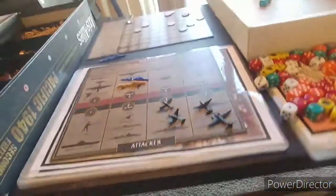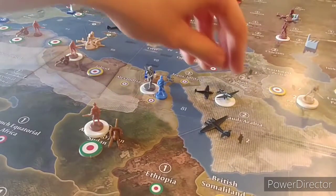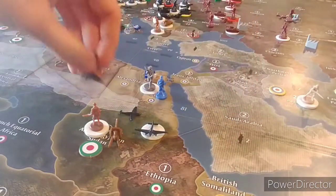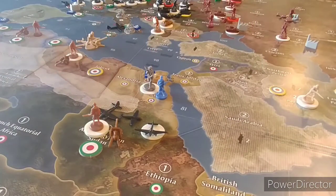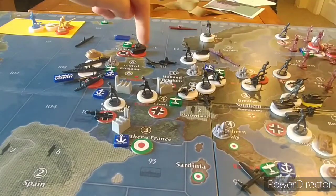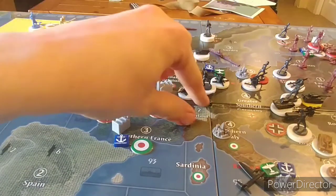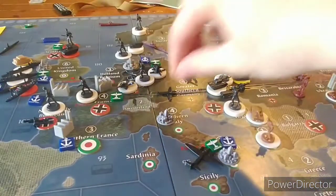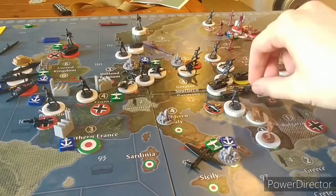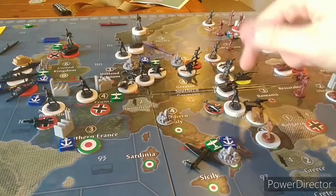For non-combat movement, first we land the planes that were in C-Zone 81 — two tacticals, one fighter, one strategic bomber — all landing in Anglo-Egypt Sudan. Then we land those two planes from C-Zone 110, which came one, two from Western Germany, and they go one, two back to Western Germany. A fighter that did not move from Western Germany goes one, two and lands in Yugoslavia, along with a mechanized infantry and an artillery from Slovakia-Hungary moving into Yugoslavia.